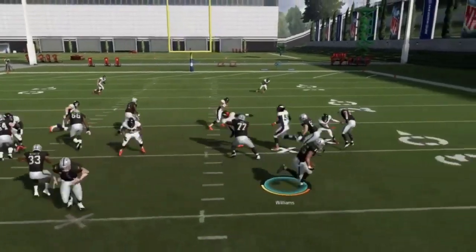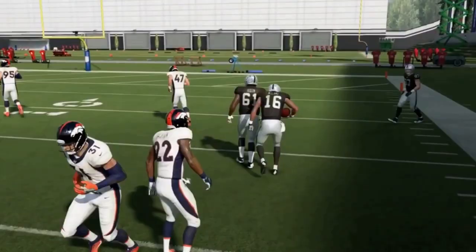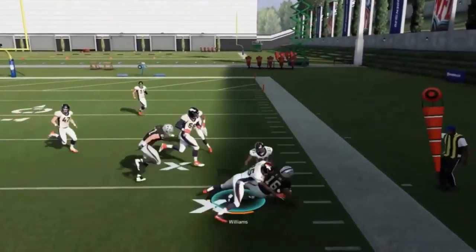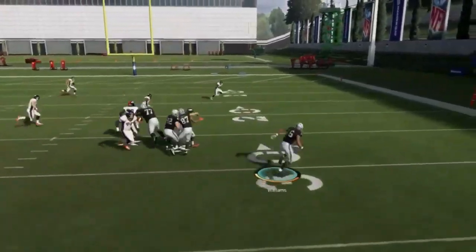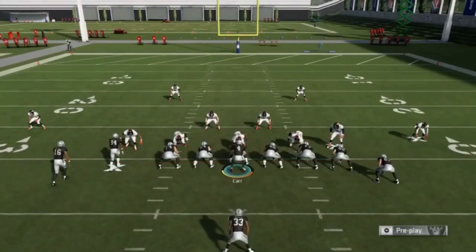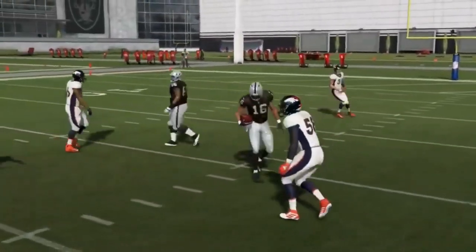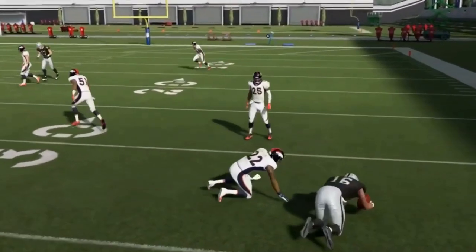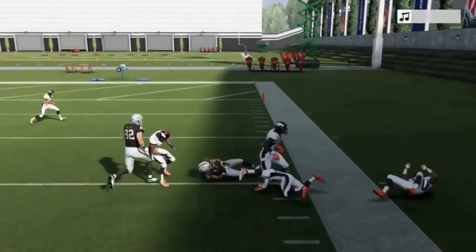Next, jet sweep from wing flex close. I don't normally like sweeps and reverses because of the risk of losing big yards, but these jet plays don't have that same issue. Getting around the edge with good blocking for about 10 yards consistently. If you get caught you might lose a yard or two, and with the potential for a big play that's a trade I'll take all game. Would be even more explosive with Antonio Brown or someone like Tyreek Hill running it.